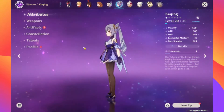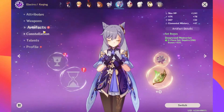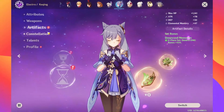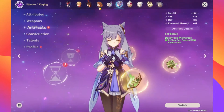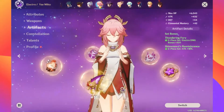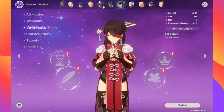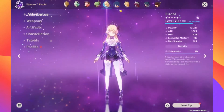I actually might build her — I always thought she looked fun to play but didn't think she was worth the resources. A lot of characters have gotten buffs with Elemental Mastery now: Keqing's doing better with the EM buffs, Yae Miko's doing better, pretty much any Electro character. Beidou's doing better, Fischl's doing pretty well too.